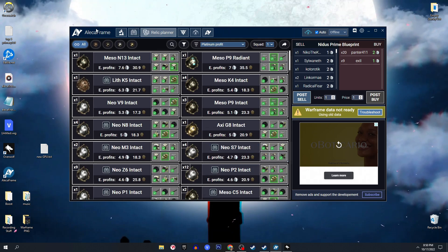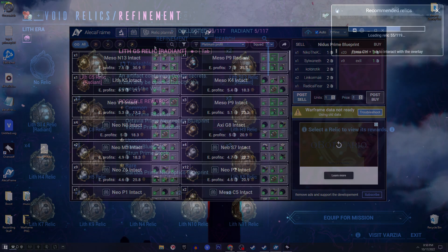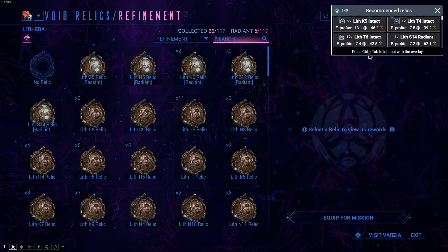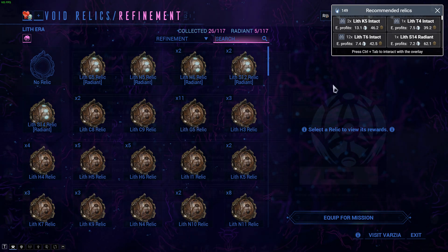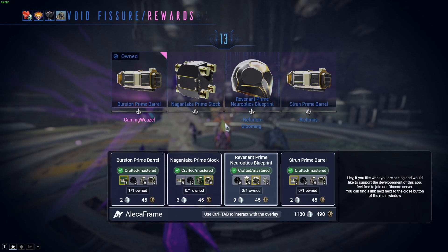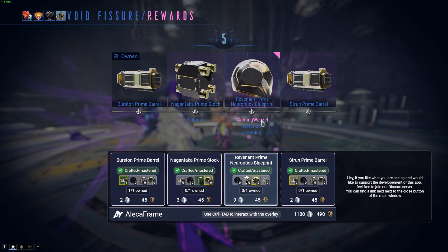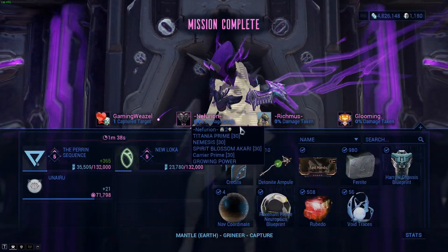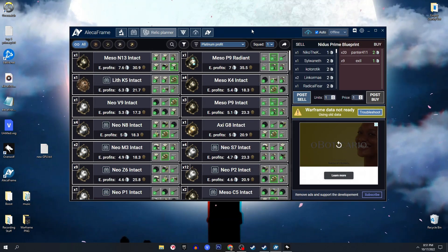Now the relic planner — one of the most interesting parts. On screen right now you're seeing a demonstration inside the relic menu. It's going to show you which of your relics is best to choose for platinum profit, or you can switch it to ducat profit. Another cool thing this app does when running in-game is that after you finish a relic run it will show you the platinum and ducat value of each part, and if you're close to completing a set it will highlight that so you know to keep that part.